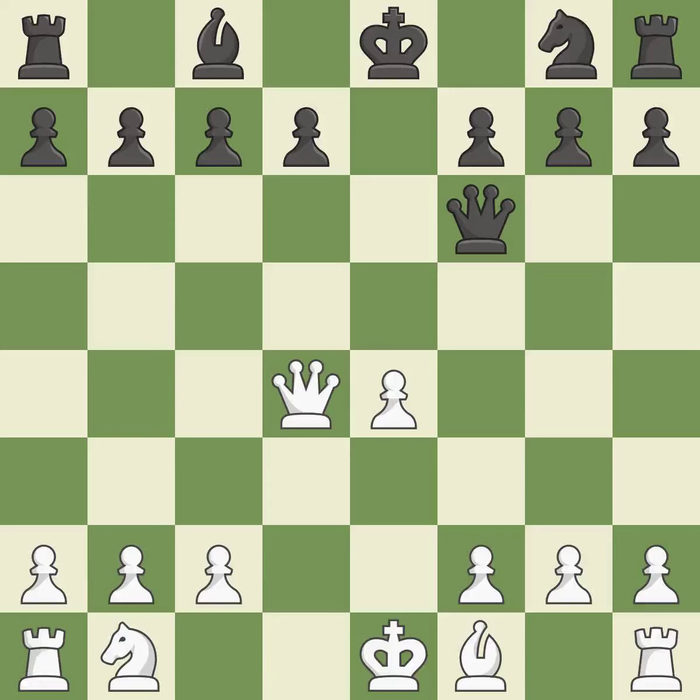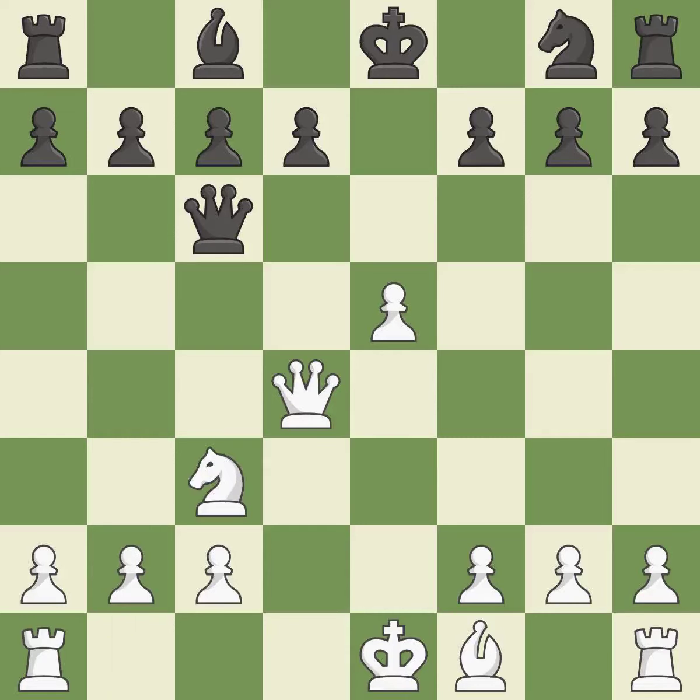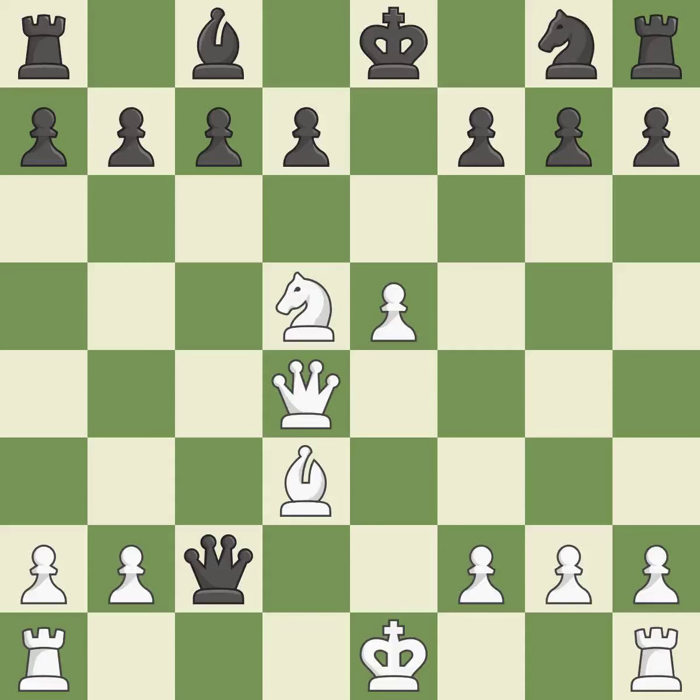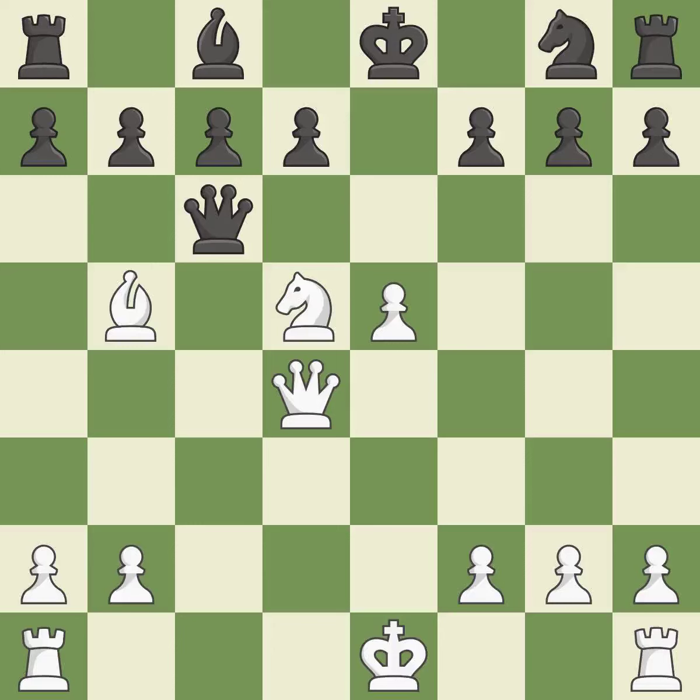This blocks the attack on a pawn that could have been captured — the only good move. This deters an assault on a weak queen. This misses the chance to offer an equitable exchange of pieces — incorrect. This blocks an attack on a vulnerable pawn. This overlooks an opportunity to develop a knight off its starting square — a mistake. This defends the attacked pawn. This develops a piece while also winning a tempo on a queen. This moves the queen to safety — a great move and very hard to find; brilliant.